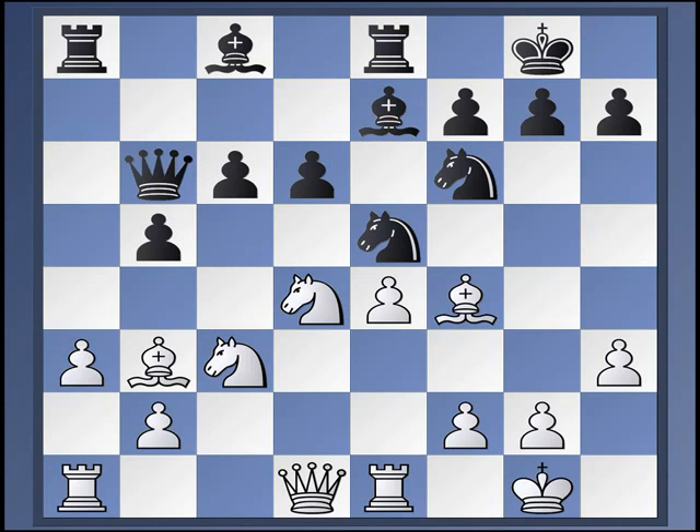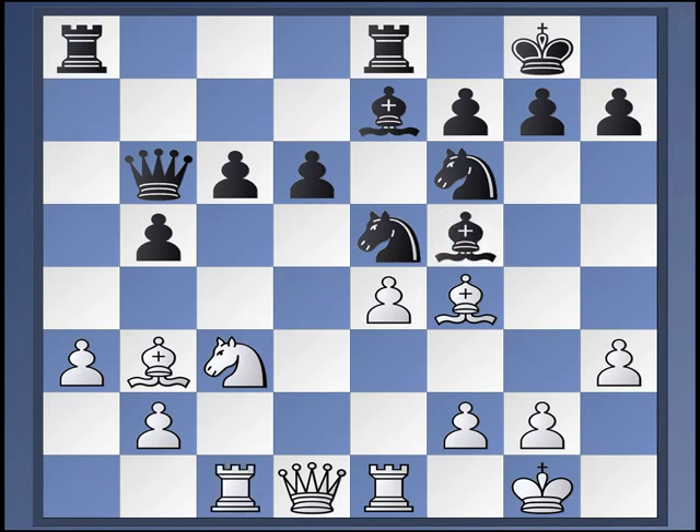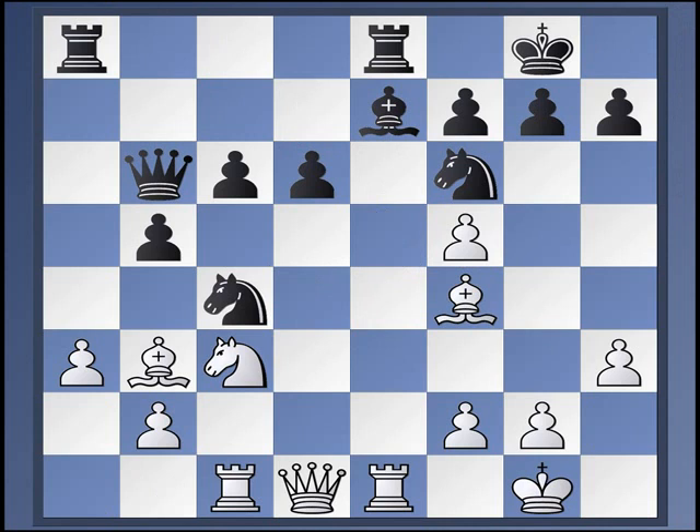Here, Kaufman just gives Knight F3, Bishop F8 equals. I assume he wrote this before that game was played. So anyway, the game went Rook C1, Bishop D7, Knight F5, takes, takes, and now Knight C4. And Black was doing just fine here — ended up with a big liquidation sequence, and Black just had no problems.